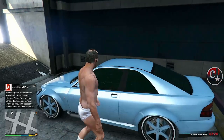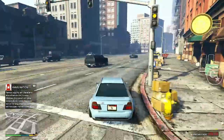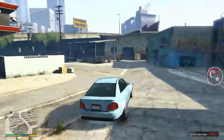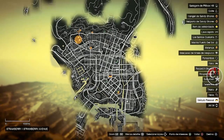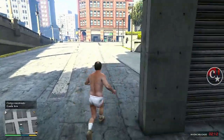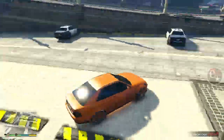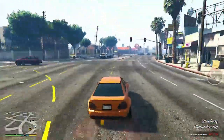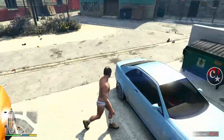Olha só essa cor — inicialmente está assim, galera, depois ela será mudada. Devido ao jogo mesmo. Vamos levar este veículo para a garagem agora, para as vagas aqui do Stripper. Colocar na primeira vaga. Vou fazer o código lunar novamente para ficar mais rápido. E vamos pegar o segundo veículo — ainda tem ali dois minutinhos. Pague. Vamos levá-lo também para a vaga lá da Stripper. Vamos colocar este aqui na terceira vaga.